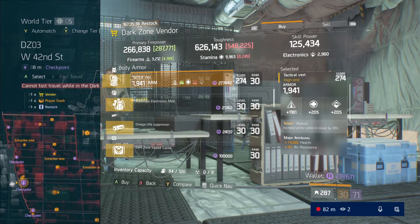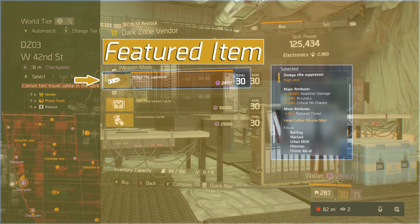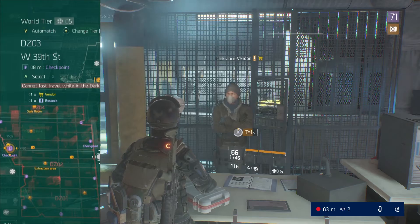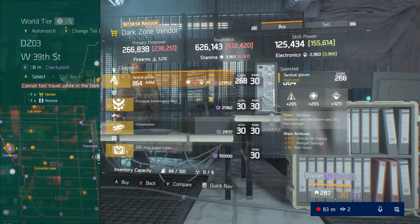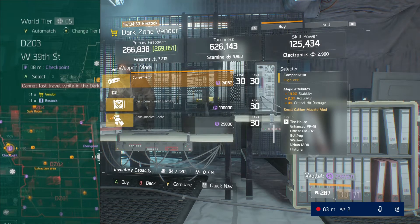There are a couple featured items in the Dark Zone and a couple in the open world, and they're also going to be timestamped in the description below. If you just want to skip ahead to all the featured items you can go to the timestamps in the description, and if there's any specific vendor you want to check out those will also be timestamped in the description.